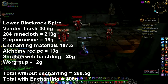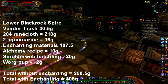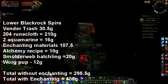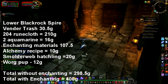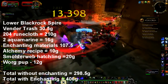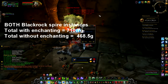For Lower Blackrock Spire, my findings were: 30.5 gold in vendor trash, 204 Runecloth which sold for 210 gold, two Aquamarines for 16 gold, 107 gold in enchanting materials, and an Alchemy pattern for 10 gold. I also picked up two pets — the Smolderweb Hatchling and the Worg Pup. Both pets are bind on pickup, but you can open your battle pet window, right-click them, set them to put in cage, and once caged they become bind on equip and you can sell them on the Auction House. I sold the spider for 20 gold and the Worg Pup for 12. Total with enchanting: 406 gold. Without enchanting: 298.5 gold. Both Blackrock Spire instances together total out at 710 gold 70 silver with enchanting, and 468 gold 50 silver without.